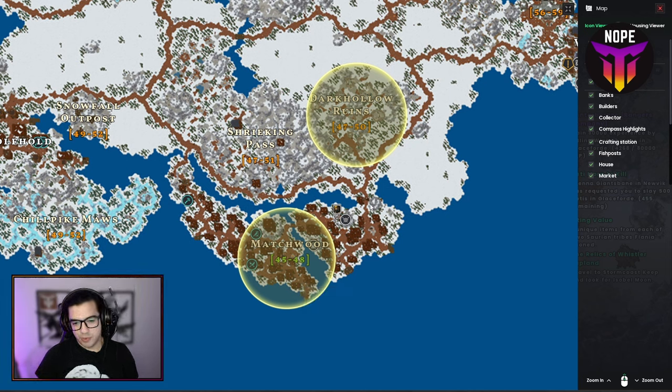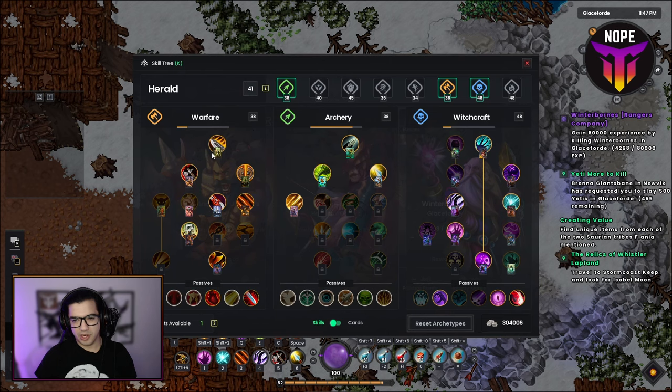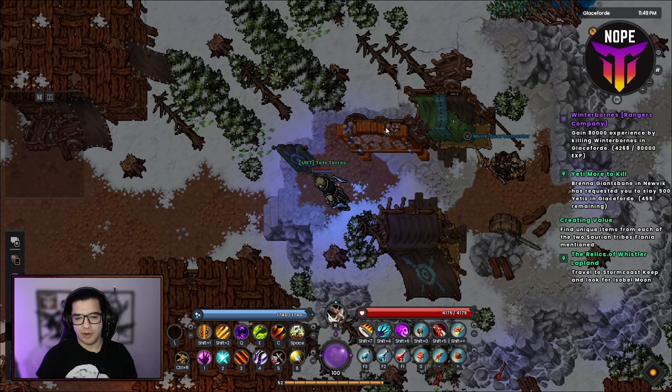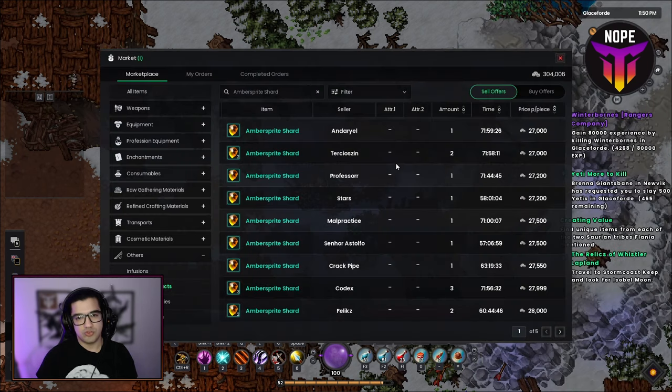The mob density here is pretty good — I'll walk around and show you in a moment. Why is this location so good? Well, first, it's a location you can get a mission for in Ranger's Company, which is great if you're leveling up low archetypes. Another great thing is that it drops some really cool items. For example, Amber Sprite Shards are currently selling for 27k each, so getting one or two drops an hour is definitely worth it.